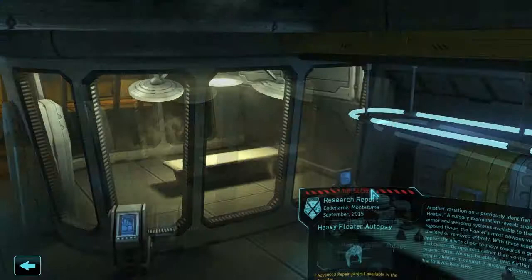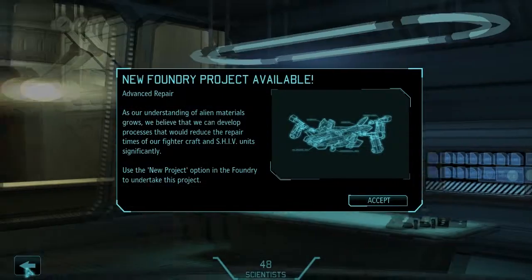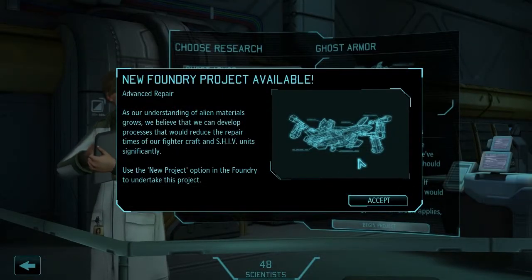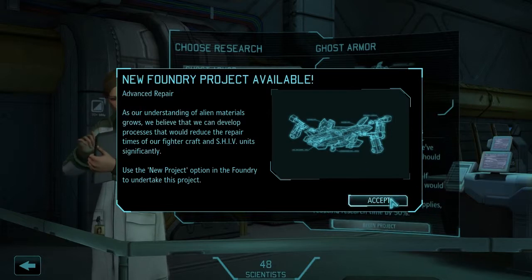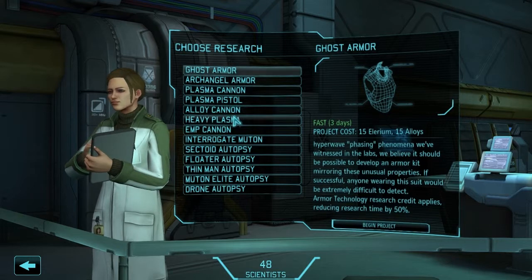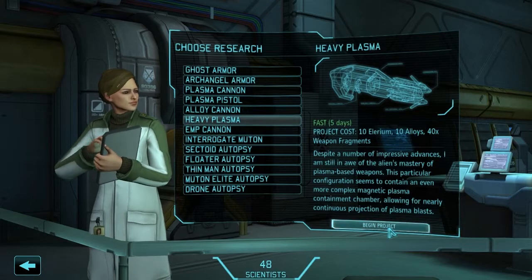And we can keep scanning. Advanced Repair Project is now available in the Foundry. A cursory examination reveals substantial improvements to the armor and weapon systems available to the creature. Much of the exposed tissue - the floater's most obvious vulnerability - has either been shielded or removed entirely. We have Advanced Repair available: as our understanding of alien materials grows, we can develop processes to reduce repair times of our fighter craft and shiv units significantly. But for right now, what we need is heavy plasma - we need to get our heavies outfitted with the newest and best gear.